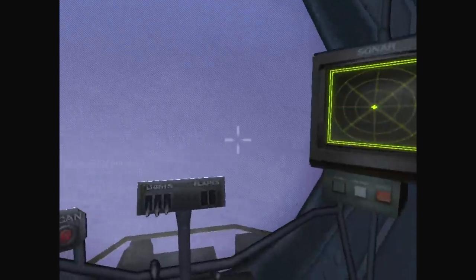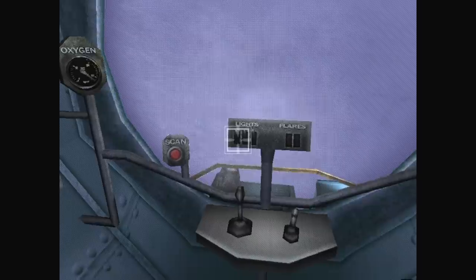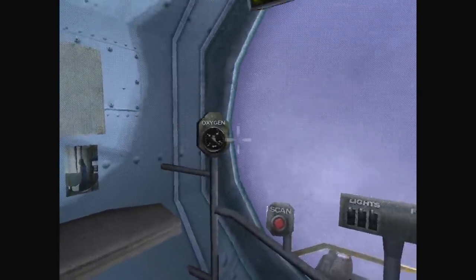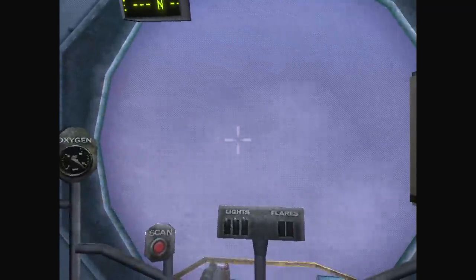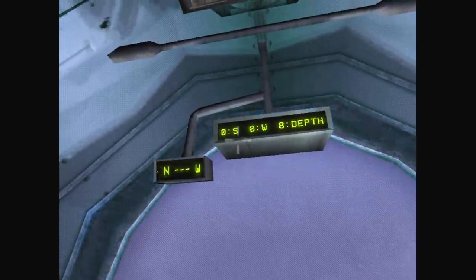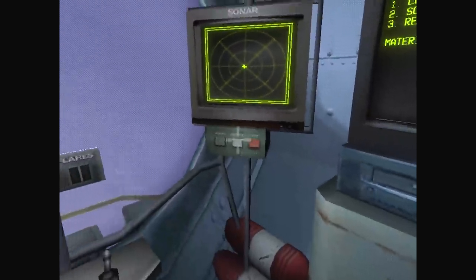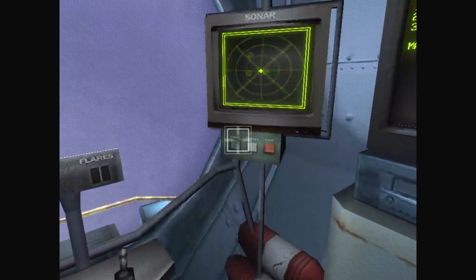Okay, here we are in my little bathysphere. We've got some lights, that's good. Looks like we don't have a great deal of oxygen, but maybe that's the max. There's a shoulder fish over there. Is that salvings and westings, and that's depth? We've got a sonar here, we can ping. Are these the locations that we need to go to?